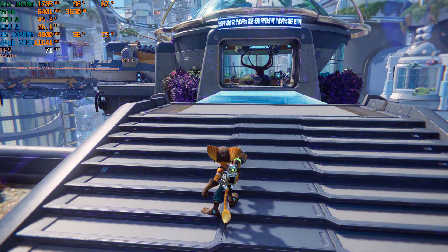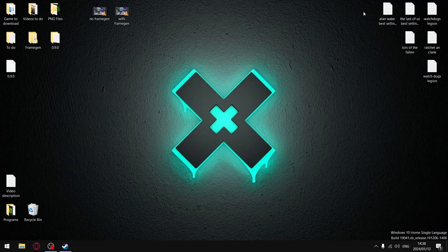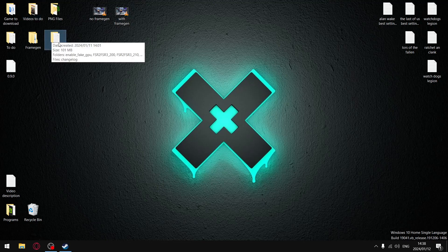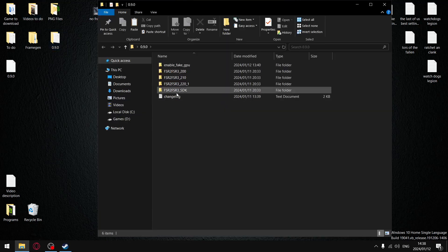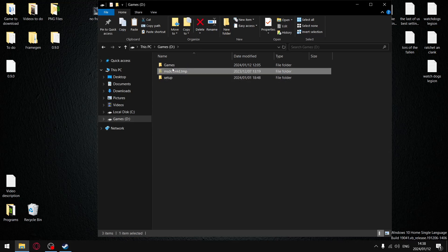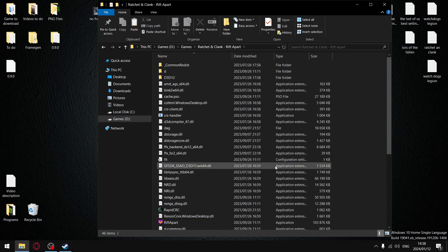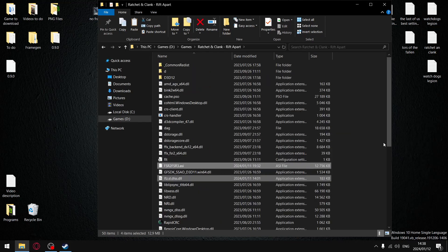Now that we've seen what the performance is like, let me show you how to install it. To install the mod into Ratchet & Clank, you want to go to the latest version of the mod — 0.9.0. Go in and use the SDK version, just copy these four files. Paste them into your main game folder wherever the game is located on your hard drive.